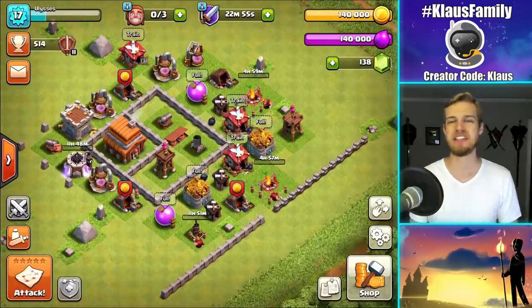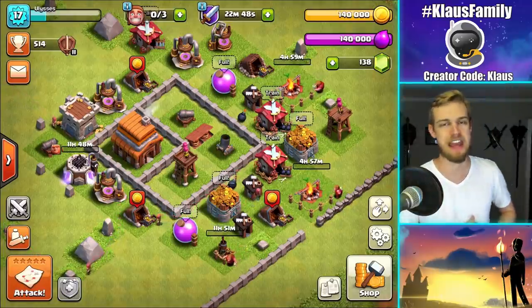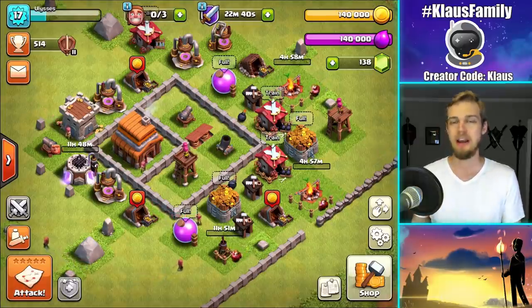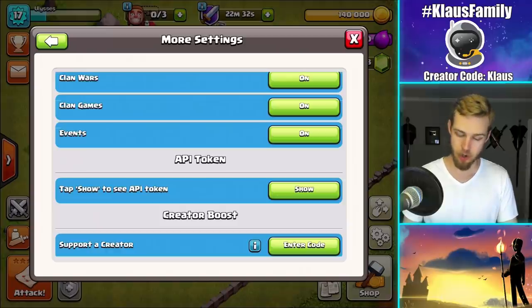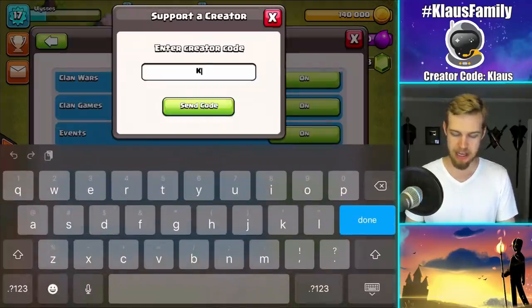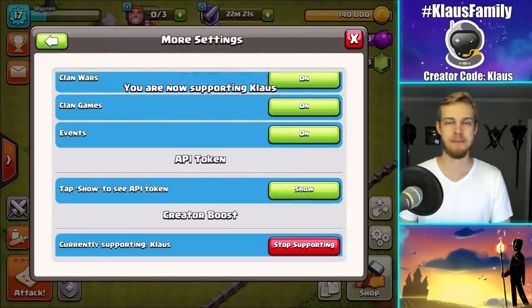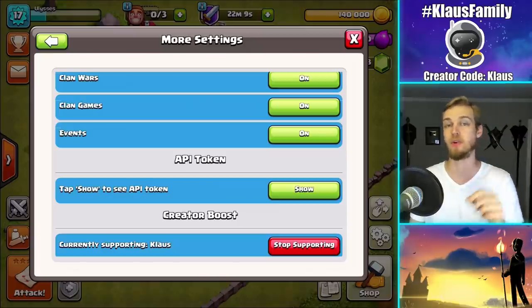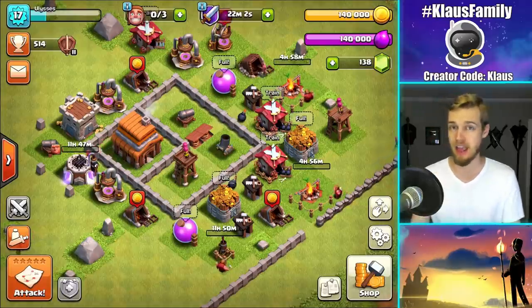Alright guys, that's going to do it for me today in this episode of our Town Hall 4 Let's Play. Thank you all so much for tuning in. Like this video if you liked it, hit that subscribe button if you haven't already for daily gaming videos and to join the hashtag KlausFamily. Don't forget to support your favorite content creator — if you want to support me, use code Klaus. Hit the gears button at the bottom right of your screen, go to more settings, scroll to the very bottom, and under creator code hit enter code and use code Klaus. And remember: it disappears automatically after seven days, so always double check before you make any in-game purchases. I love each and every one of you and I will see you all again next time.